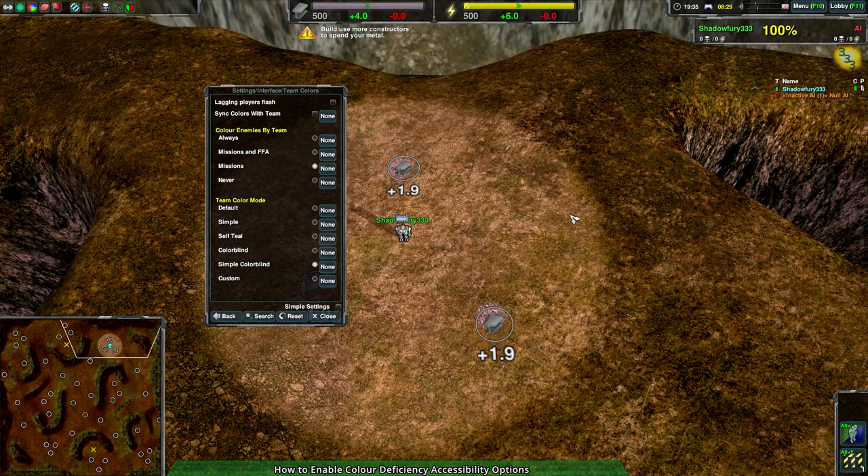If that doesn't provide enough differentiation between enemies and allies, Simple Colorblind will fix all your allies to one color and all your enemies to another color, keeping teal and orange properly separated. It does mean you can't easily differentiate between individual allies or enemies, but it does make it easier to guarantee you can differentiate allies versus enemies in an 8v8 game.